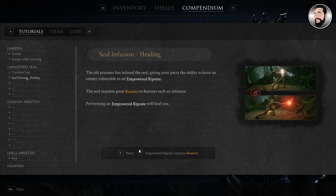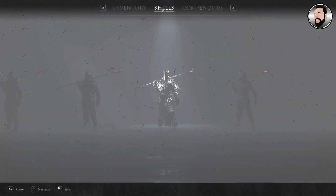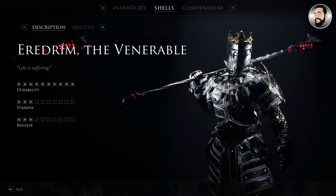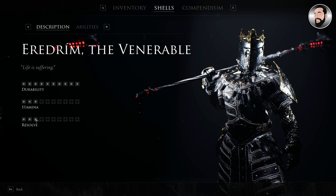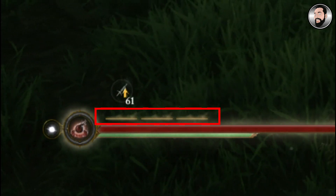Next up we're going to look at the riposte and the seal infusion. The seal infusion will require a fair amount of resolve. Each shell has a different amount of resolve — we're playing at the moment as Aerodrim the Venerable, and he has three resolve, meaning that potentially we can use up to three empowered ripostes.